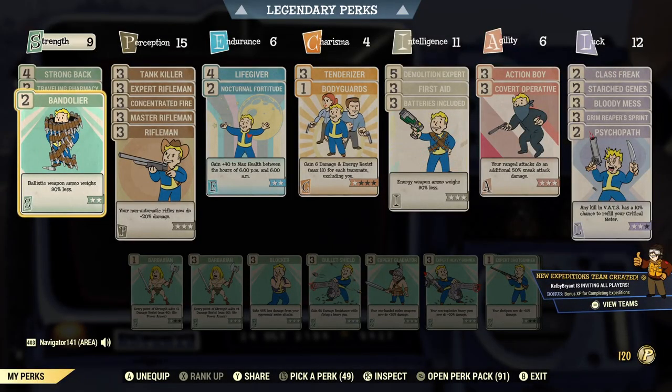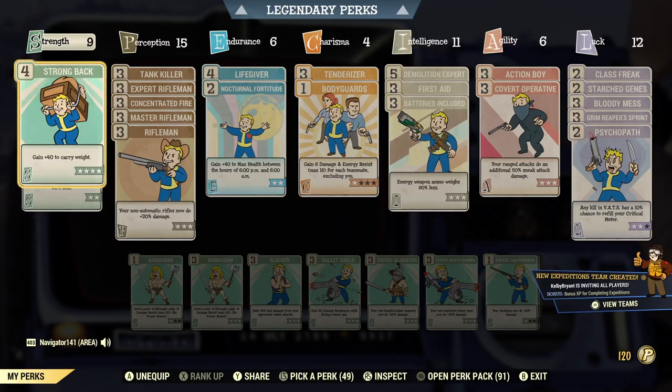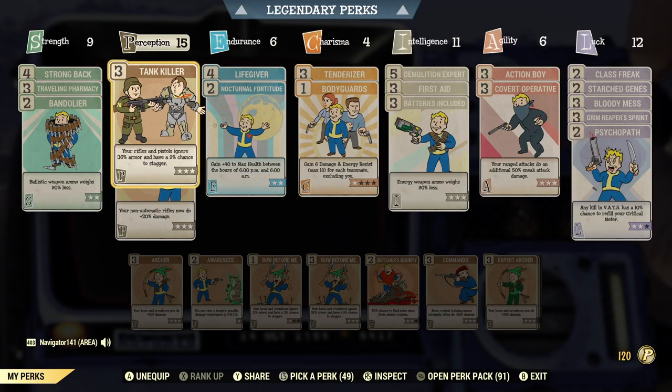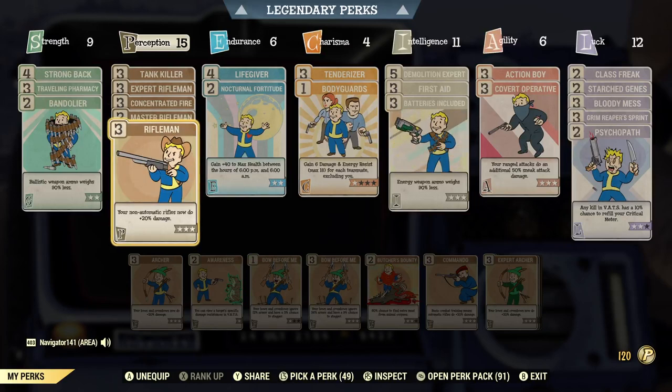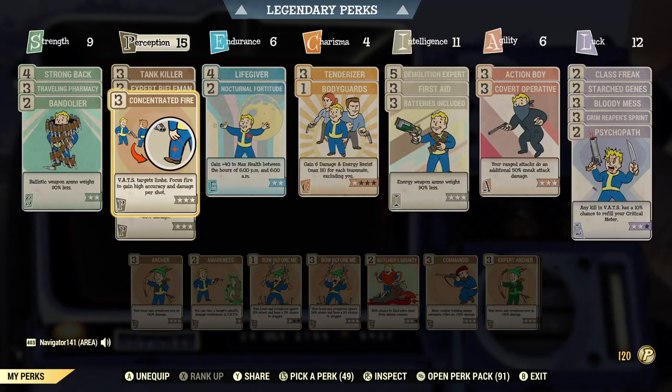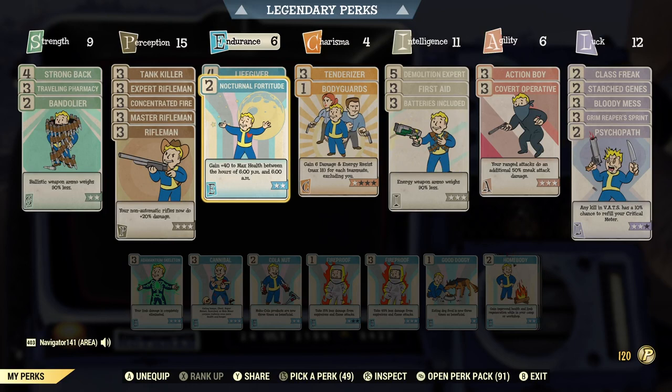Over in Strength, nothing really important — just Bandolier, Traveling Pharmacy, and Strong Back to help with weights. Over in Perception, I have the typical maxed-out Rifleman perks: Tank Killer, all nine Rifleman points — Master, Expert Rifleman, whatever. I also have Concentrated Fire to make sure I'm hitting headshots. Over in Endurance, I have Lifegiver on, and also Nocturnal Fortitude — since Boone is on the night shift at the Novak Hotel, he might as well gain +40 to max health during those hours.